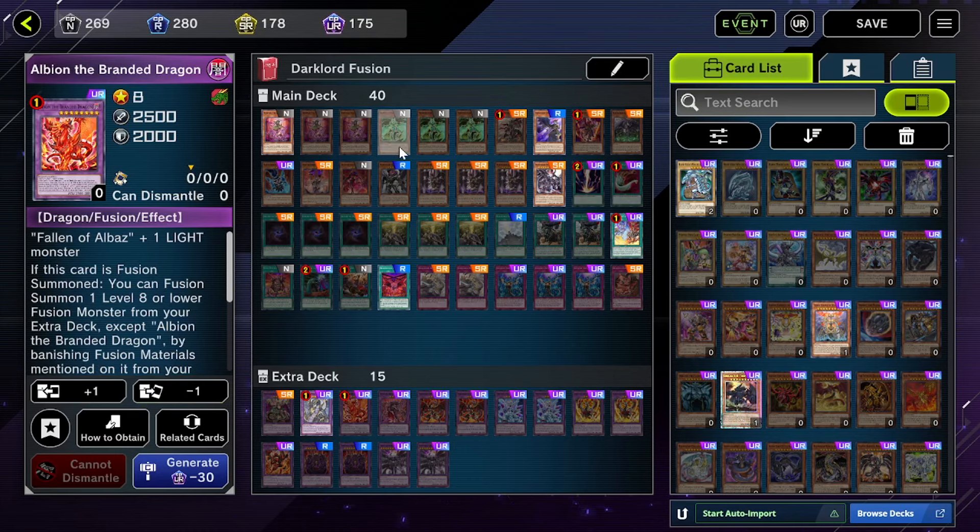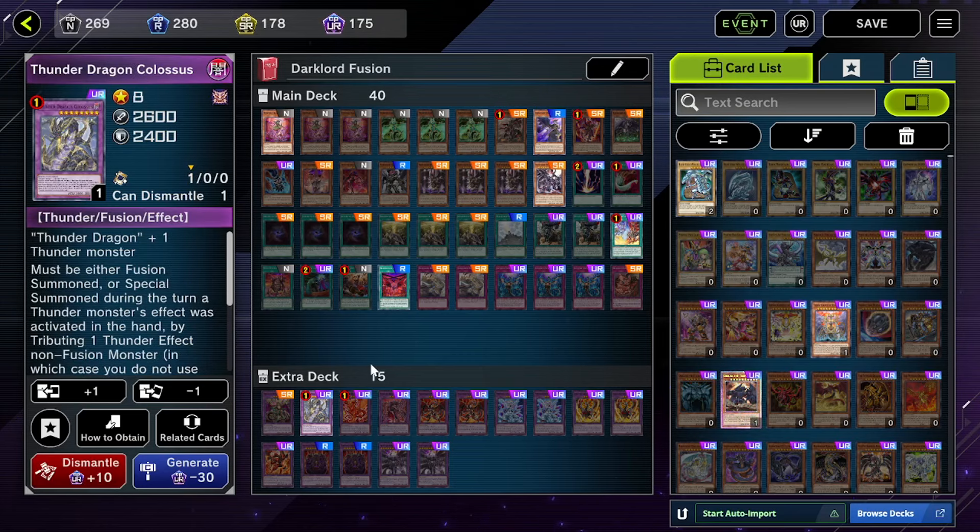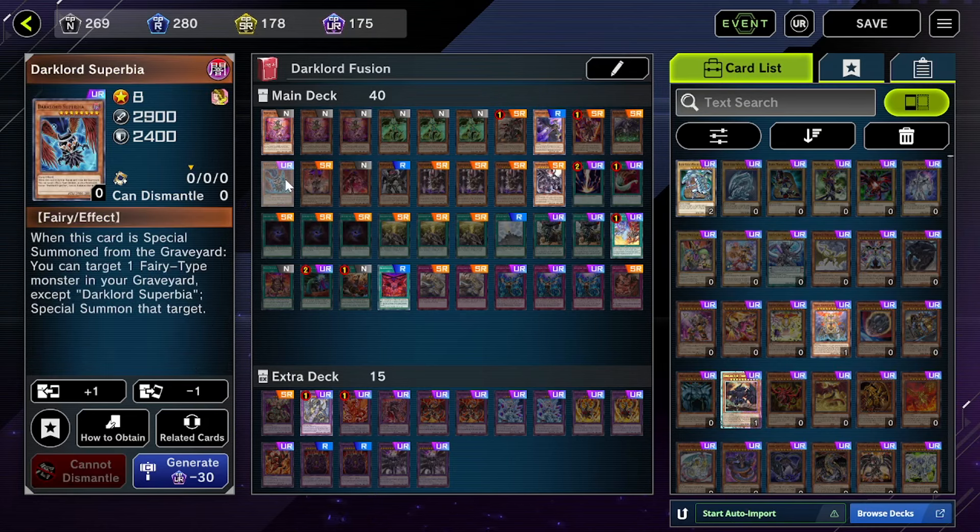You activate Nemesis Corridor, make Thunder Dragon Colossus, and have whatever board you're making plus Colossus on top - that slows down a lot of decks because your opponent can't search. I think this is a fun creative deck. If you already have the Despia engine, I don't think it's a bad idea to craft the Dark Lords. It's mostly SRs with a couple of URs like Superbia. You basically have a whole new deck to mix with your existing Despia, which makes it a lot more fun.